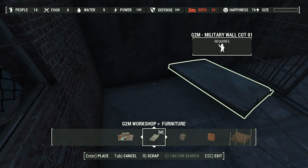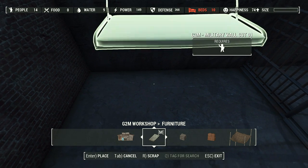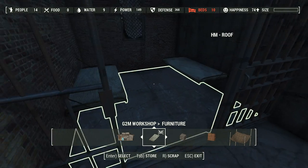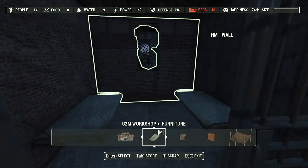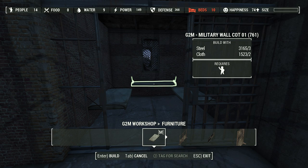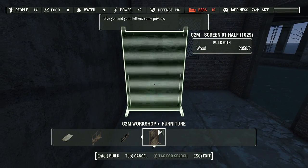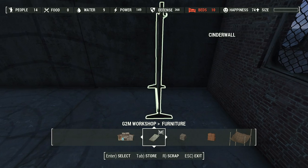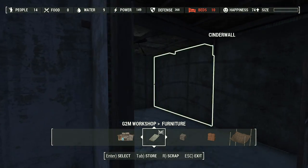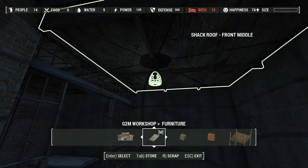That'll house detainees who are a danger to the other settlements out in the Commonwealth. They're going to need a toilet, but I think that's all they're going to get. I think the folks out here might get a privacy screen for their toilet in the corner. At least from the other detainees, there'll be some benches in here. This lighting though is not quite doing it for me — the wall, the ceiling — there we go.